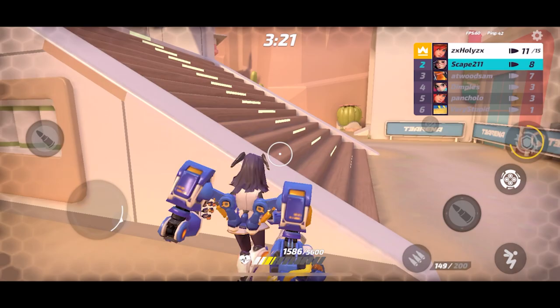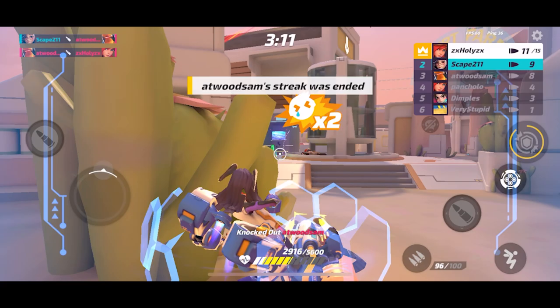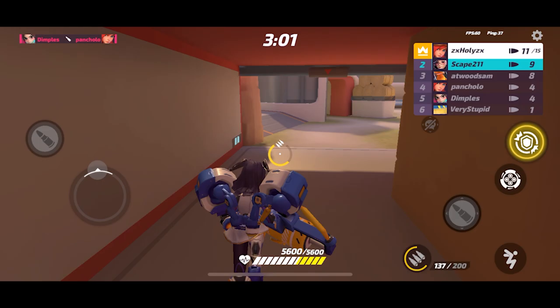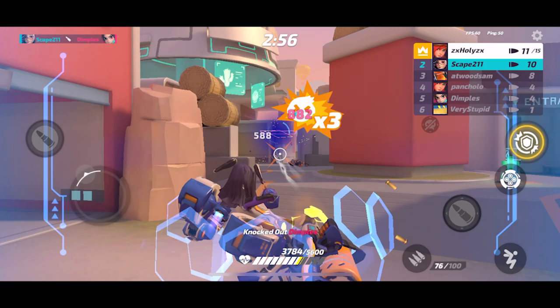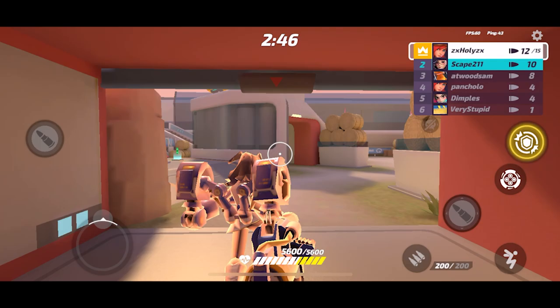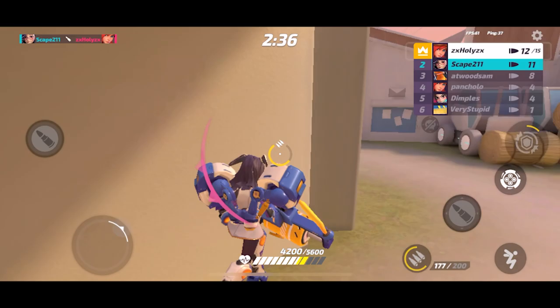No no no no — Fort keeps trying to third party me, and I need heals. She doesn't see me — we got lucky to take Fort out while those two were fighting. We're still down two though; I've got to make up some space. Gloria is doing great at third partying me, and that's exactly the issue with Gatlin — you get too focused on one player. Let's use our ultimate there; I probably should have used it last time.